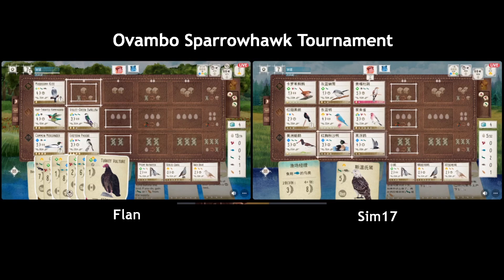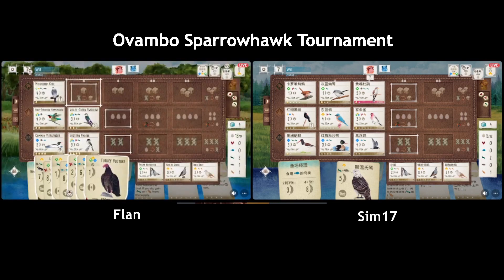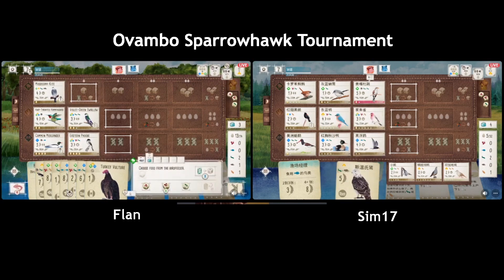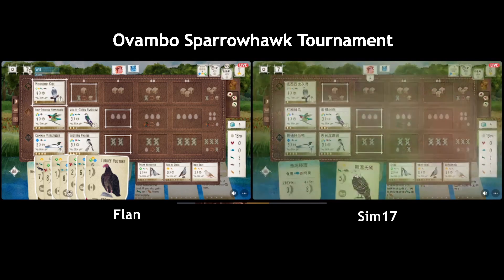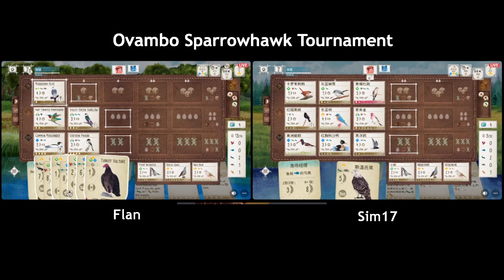You would lay the Tern first though, just so you can pick up the right cards. With the Hawk down their grassland is looking really good. The Roadrunner is still there — I was surprised, I thought they were going to play the Roadrunner when they had three food. I think it's time to play the Roadrunner now. And anyone in chat want to take some money on this game? I'm happy to bet on Sim at this point.